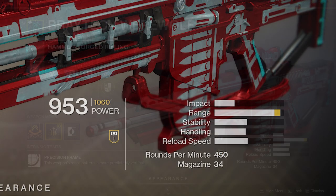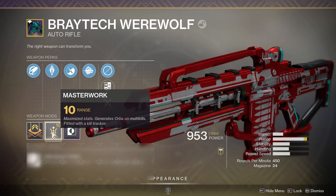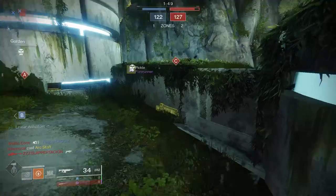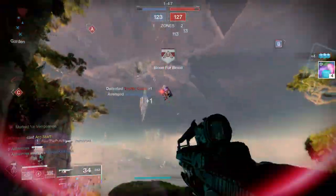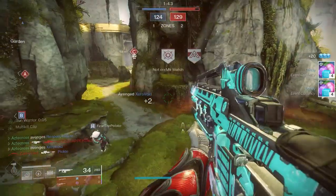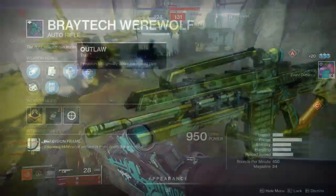The range stat being 95 with both Hammer Forge, Armor Piercing Rounds, and that range masterwork — it was sexy. That is one of the benefits of 450s: the extended range these weapons have. Although even with extended range, be prepared to have your shots kind of blank out. There gets to a point where your shots just don't seem to register as well.